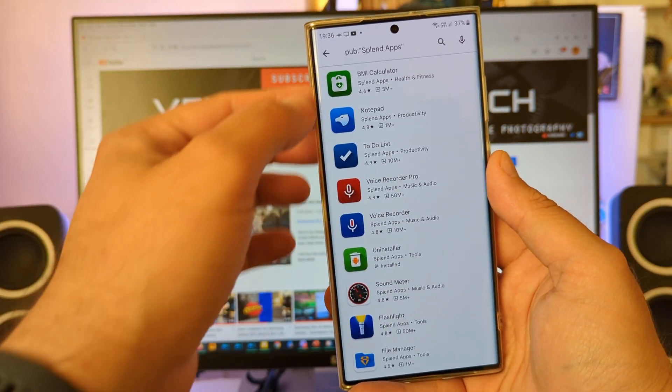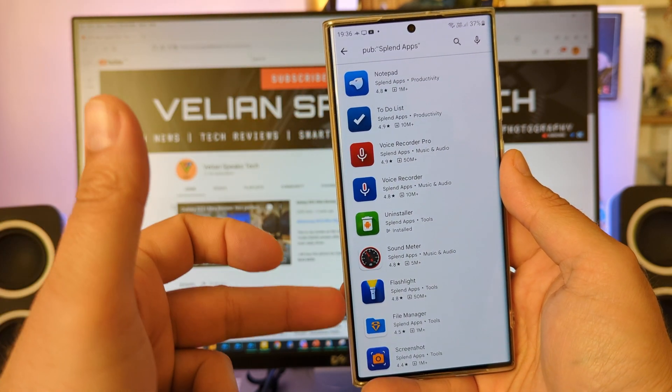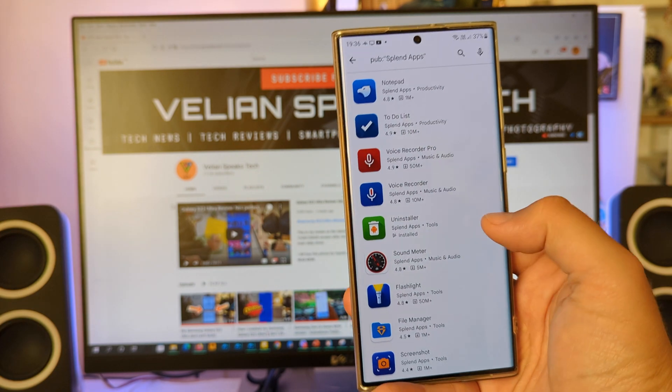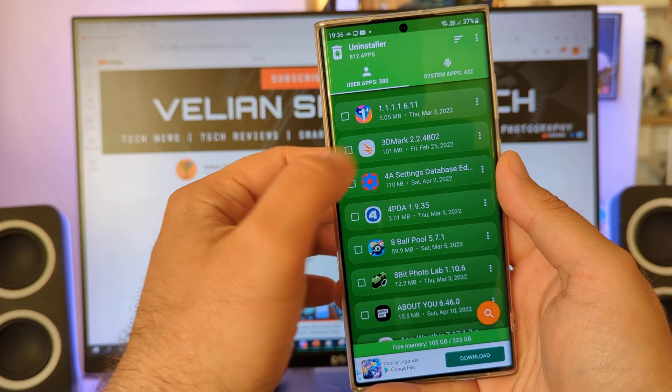Let's see — wow. BMI calculator, notepad, to-do list, voice recorder, flashlight, sound meter. Yeah, they really have plenty of apps. But now, back to the topic — Uninstaller. Let's try to filter again by size and try to remove multiple applications.